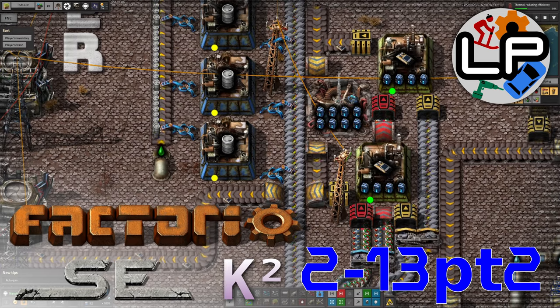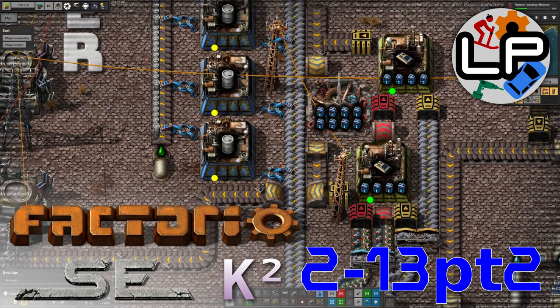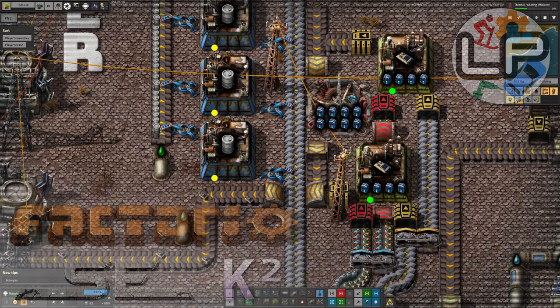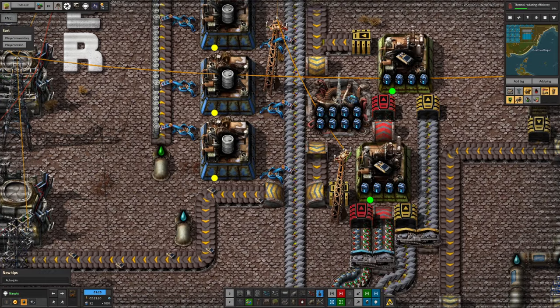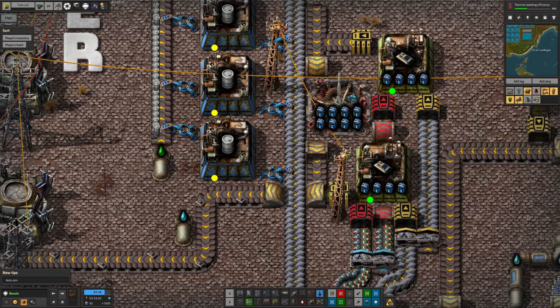Hello everyone and welcome to Lawrence Plays Factorio Space Exploration and Crestorio 2 for the second part of this week's update. Yesterday we had a good look around in Norbit to see the new sciences being produced. Now we're going to start off with what's been going on on all the planetoids around the system.